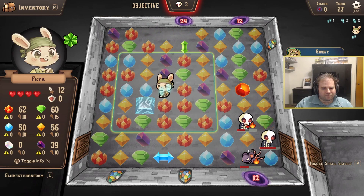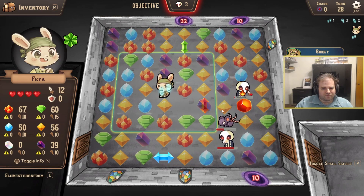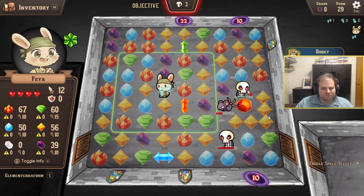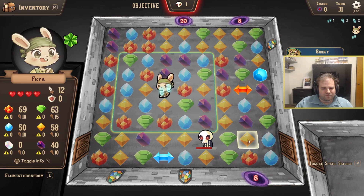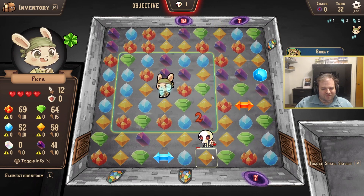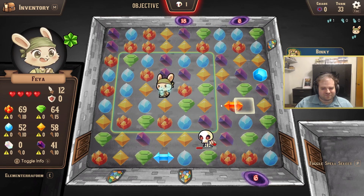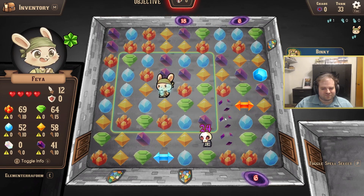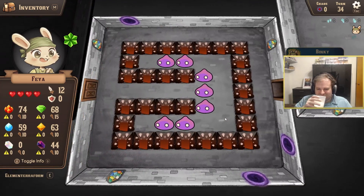We are starting things off with Rogue Match: The Extraplanar Invasion. This is a combination of RPG, roguelike, and match-3. You are exploring a magical castle full of monsters, creatures, and elemental forces. In order to brave the rooms, you must use the power of the elements and matching 3 or more in a row in order to survive and move from room to room.